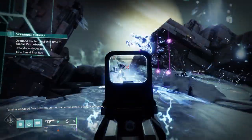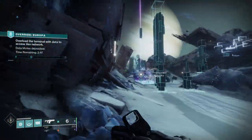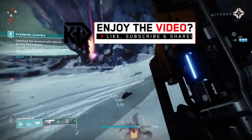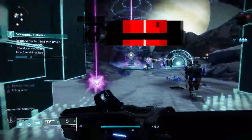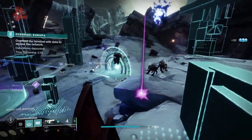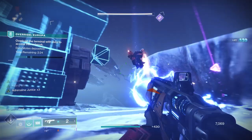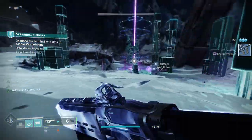What is up guys, it's ya boi Rick Kakis, and today we are going to be taking a look at the Plug 1.1 Legendary Energy Fusion Rifle. This is one of three new Nightfall exclusive weapons added to Destiny 2 with Season of the Splicer. We're going to be examining its stats and perks to determine its PvE and PvP god rolls so you guys know what to look out for, what to farm for, and if it's worth farming for.